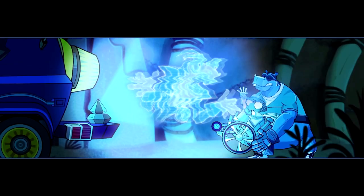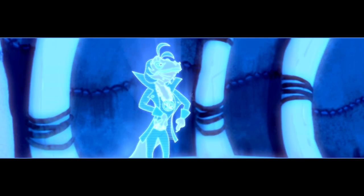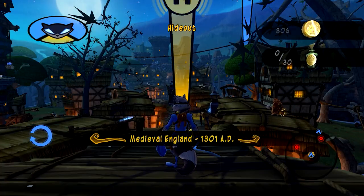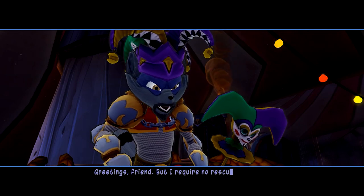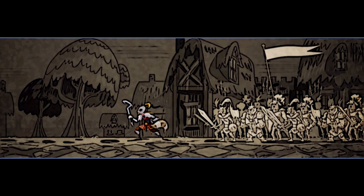From here, the gang contacts Dimitri in the present — who I'd forgotten to mention, but he's hanging out in the present letting everyone know which Cooper to visit next. Grizz's crown was used to travel to medieval England in 1301. Once there they find Sir Galeth Cooper being held as a jester at a circus — and, get this, his cane was also stolen. He tells the gang about the mysterious Black Knight who had recently taken over the area. It's also at this point that the game decides to remind you that Penelope exists and is still missing.